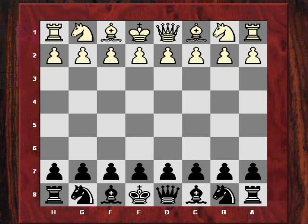Hi all. Our instructive game today will have the theme of the tempo-losing bishop. To demonstrate this theme, I'm choosing a game from the British Championship of last year: Nicholas Pert playing against Jacob Agard.